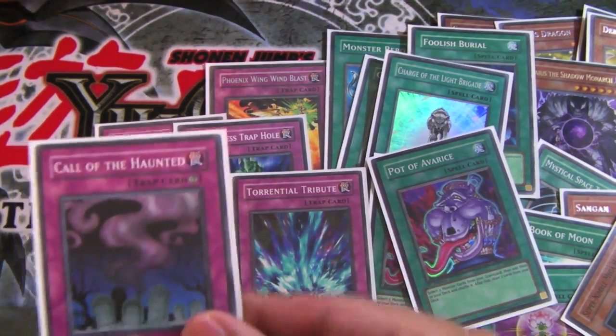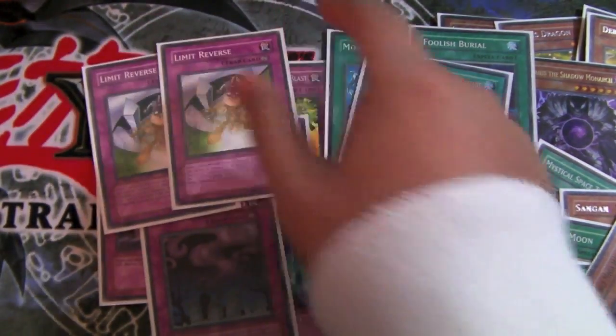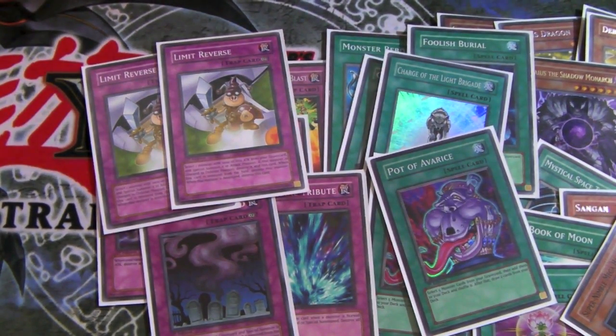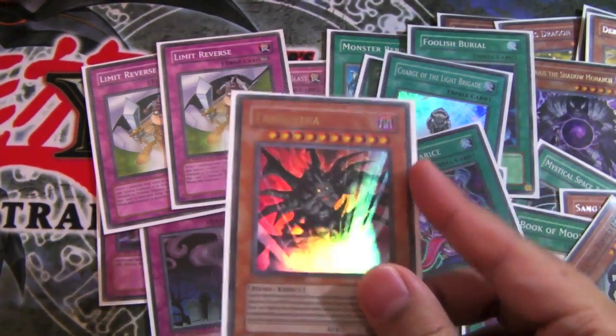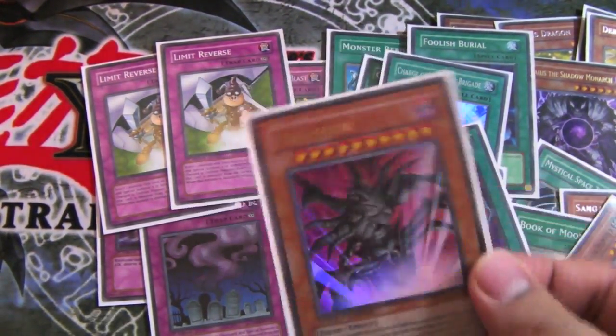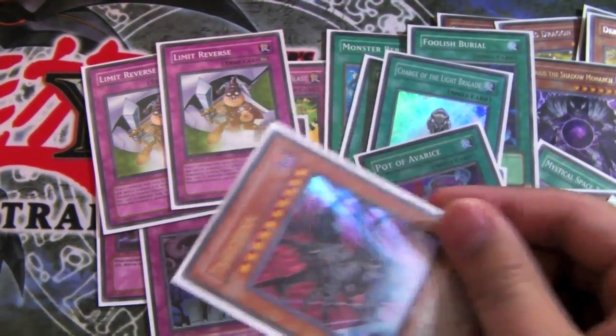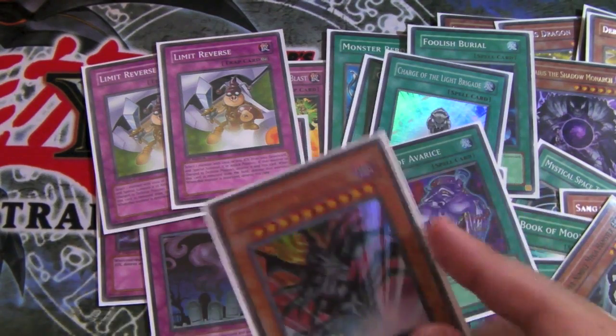Trap lineup: Wingblast, two Bottomless Trap Holes, Torrential Tribute, Call of the Haunted, and two Limit Reverse. Yes, I am playing the Limit Reverse version of the Debris Dandy. That's why I'm playing Trigodee over Gorz — Trigodee only requires you to take battle damage, whereas Gorz requires you to have no cards on your side of the field.